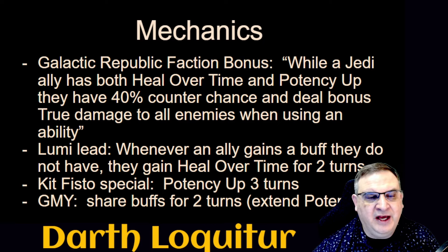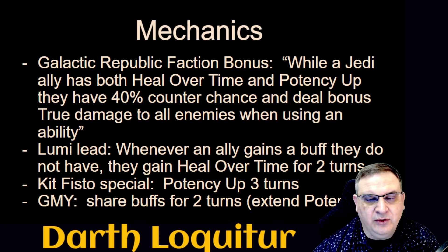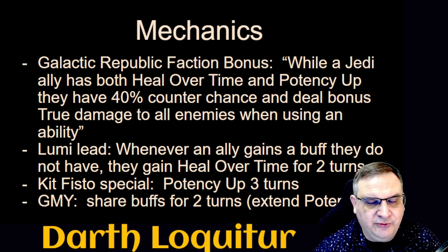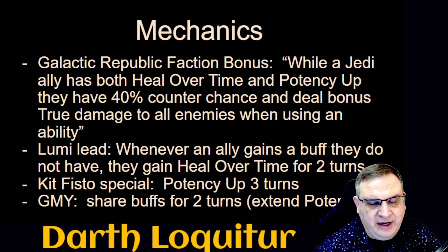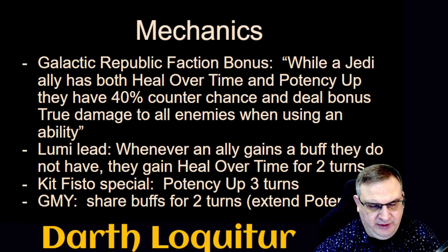To achieve heal over time and potency up: Luminara's lead says whenever an ally gains a buff they do not have, they gain heal over time for two turns. Kit Fisto has an ability that gives the entire team potency up for three turns — when you get potency up and didn't have it before, that triggers everybody to get a heal over time. So you'll have potency up and heal over time for at least two turns.